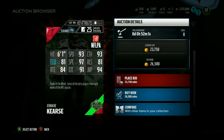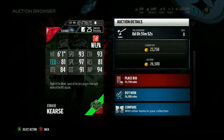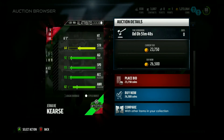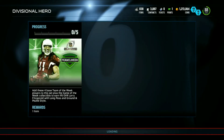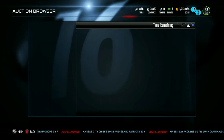Jermaine Kearse has a card with 93 speed, 93 catching, 81 elusiveness, 97 spectacular catch, 81 release, 84 route running, 91 catching in traffic, and 94 jumping. If you need a pretty cheap budget slot receiver, this would be your guy. Jermaine Kearse had 11 catches for 110 yards and two touchdowns — not a bad card. That speed and catch in traffic is pretty beastly.